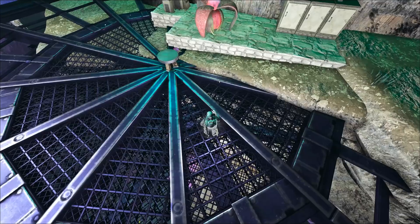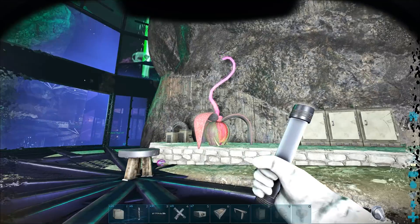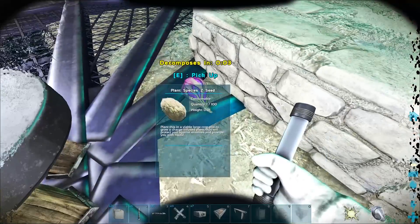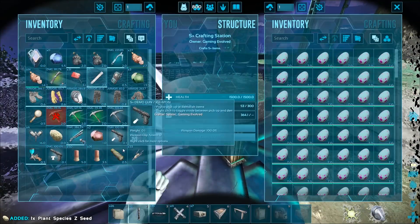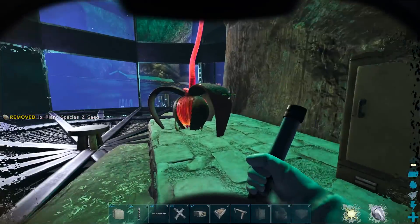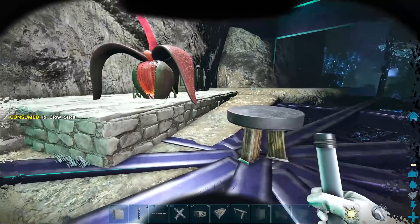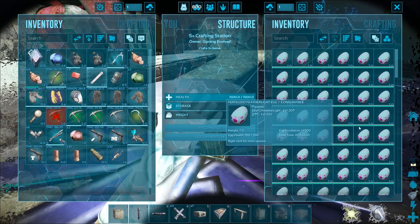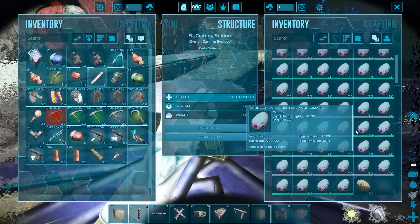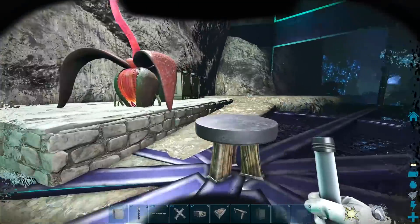We did a livestream where we crafted up a bunch of element, and we kind of had some fails and stuff. I've also been getting a ton of seeds, which is really handy. That was kind of the plan but unfortunately it didn't really work out. And we also lost another light pet, so we need to hatch up something. I'm not sure if we have any mutations in here but we're definitely going to be hatching all these up.